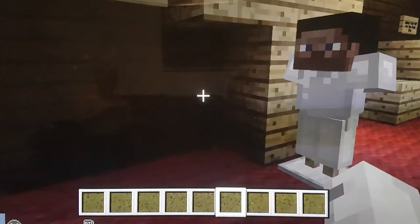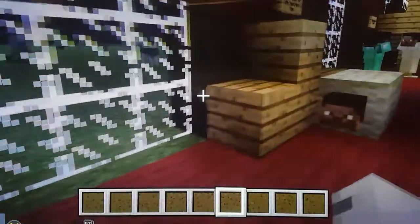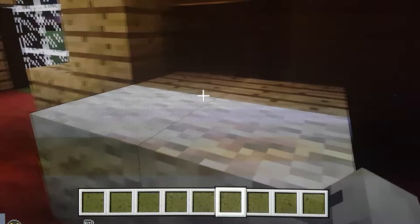In station 2, Jesus carries his cross. There's Jesus carrying his cross. In station 3, Jesus falls for the first time — there's Jesus, and the cross on the floor.